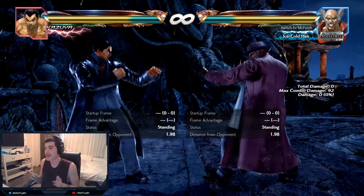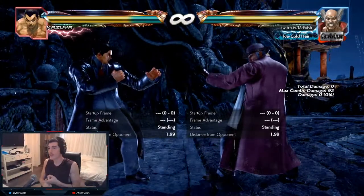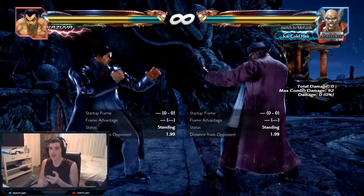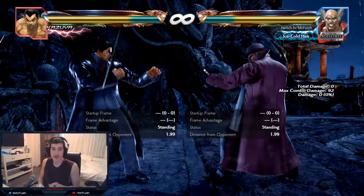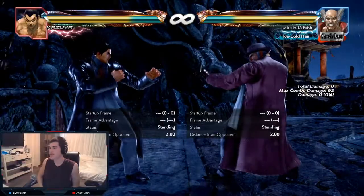So as I said, Hayachi has one of the best wall pressure in the game, period. He has great wall damage, great wall splat options, great re-splat options, and great pressure overall. So the first thing we're gonna talk about is his wall combo.